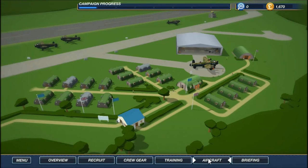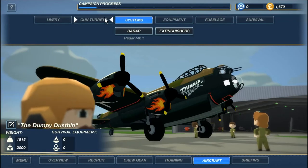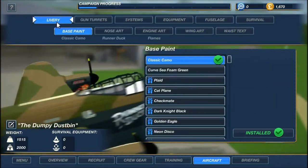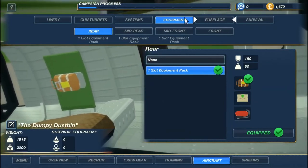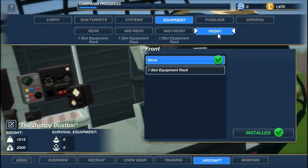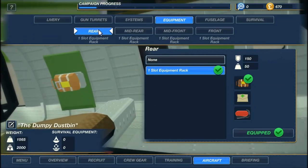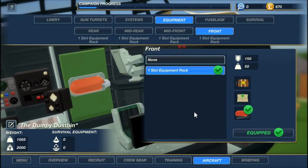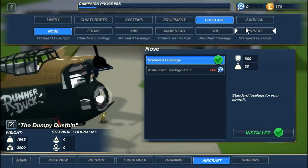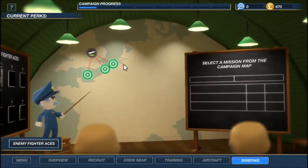Actually, I do have a little bit to spend. Let's go to aircraft and maybe get that additional equipment slot. The research mechanic is now implemented — we're at zero. There's an additional gun turret for 1,750 but I can't afford that. Instead, I already have a fire extinguisher and a parachute, so I'm going to put another fire extinguisher in — that makes the most sense.